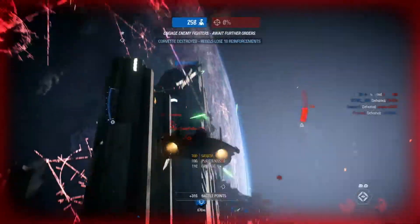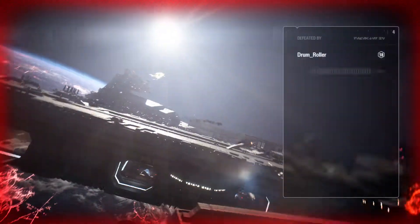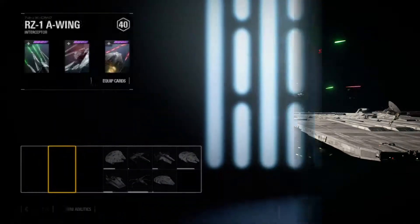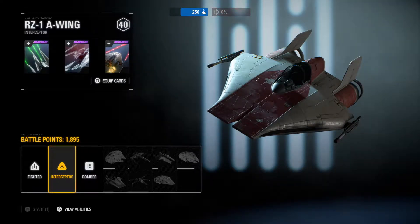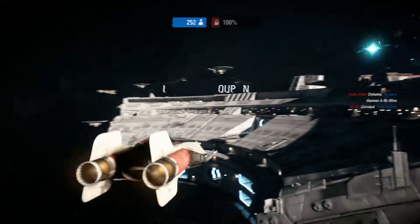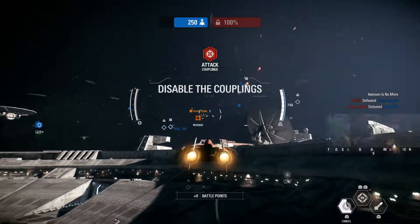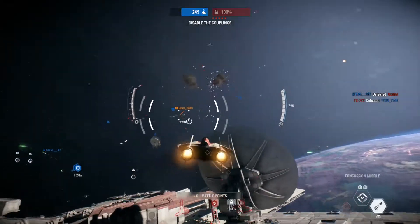We lost the blockade runner. I don't like our chances if we lose another. Let's get in there, Red Squad. Star Destroyer's shields remain operational. Disable those power clamps and bring them down.